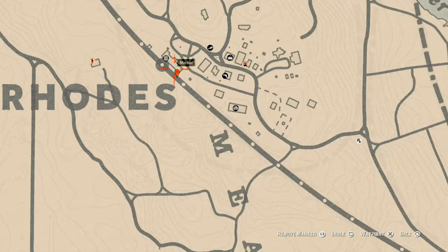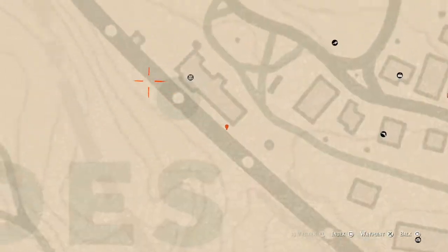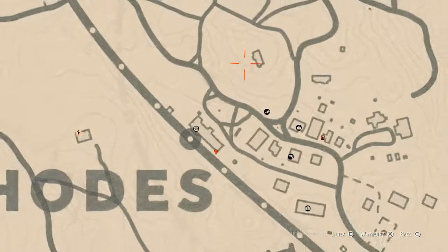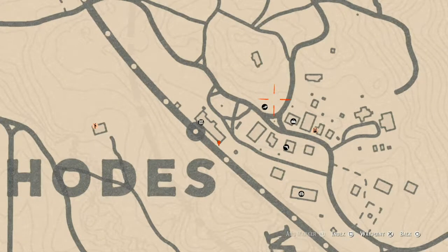This marker right here is a family heirloom in a treasure chest, right at the edge of the building — super close to the building right here. Inside that treasure chest you will find a Rosewood Hairbrush, right between the building and the railroad.